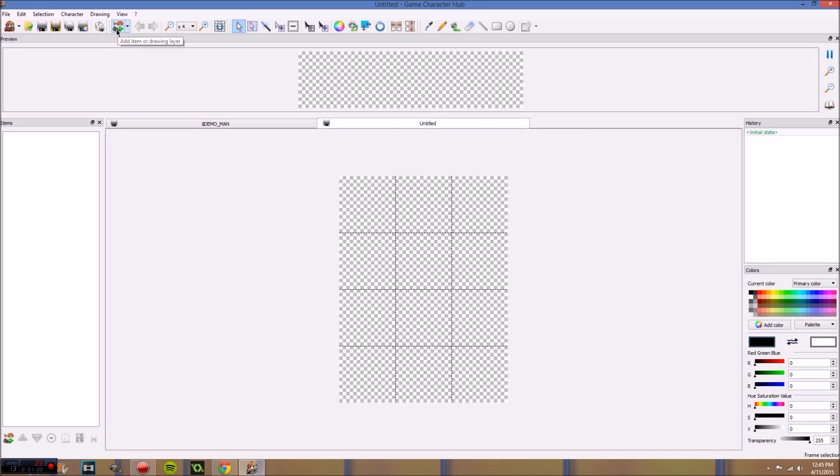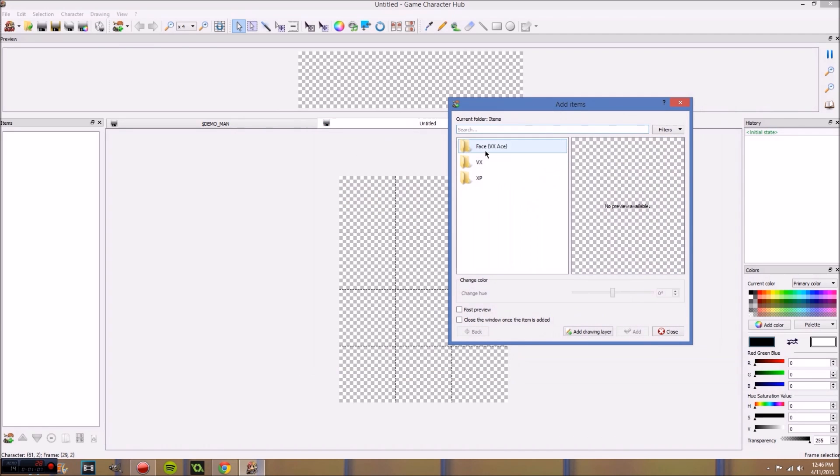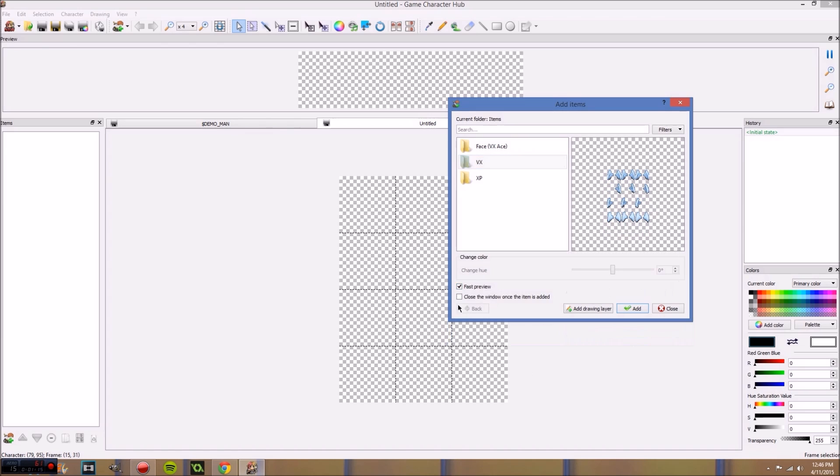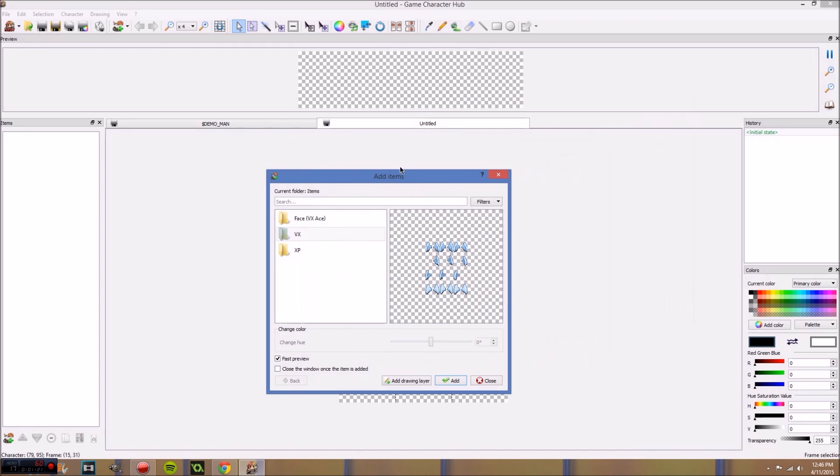Next thing we're gonna do is either click this or this. I got a backseat guy back here giving me grief. So we're gonna click the VX folder, which is magical. We're also gonna click Fast Preview. And that's it. So what that's gonna do is in our preview thing up here it's gonna show us what we have going on.